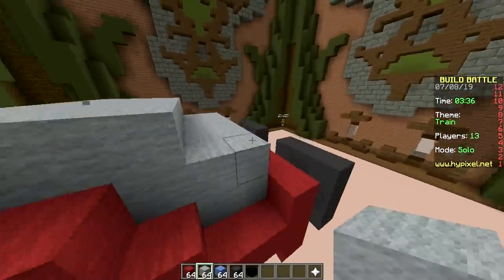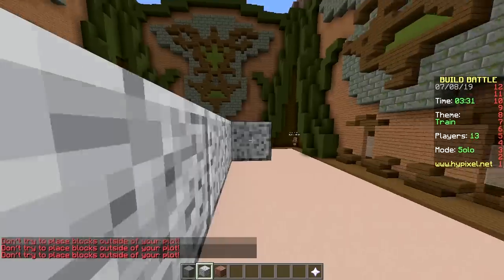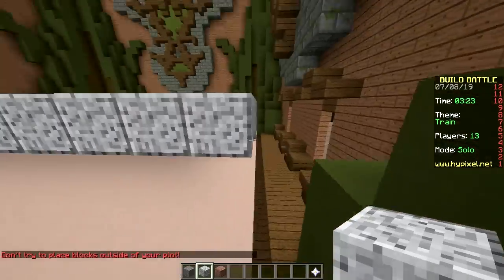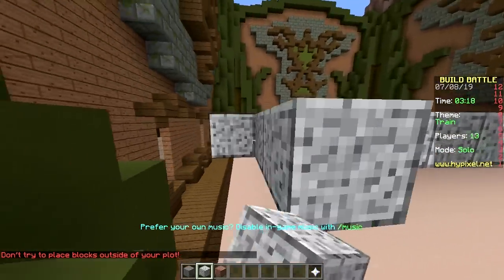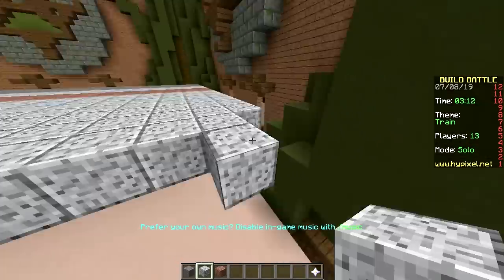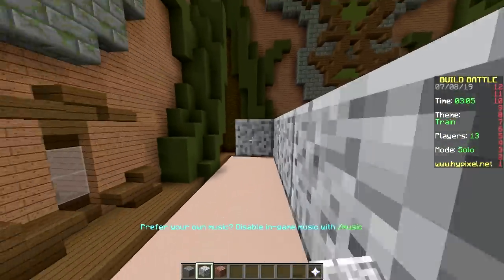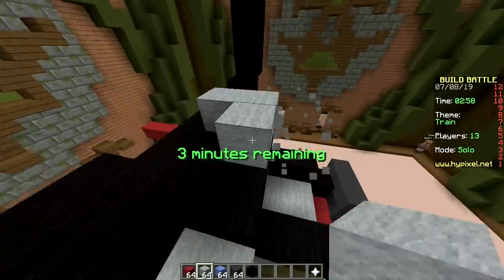Whenever coal steam engines were invented, that's when trains started. What is wrong with trains? Are they too slow for you? Primitive, slow, loud — they go like... They don't go like that anymore, I was joking. You have high-speed trains nowadays in many places. They go via magnetic levitation — very stable, don't shake at all, they go like 300 kilometers an hour.